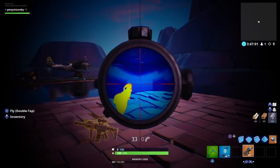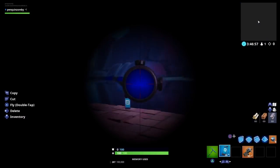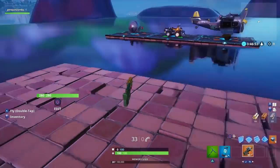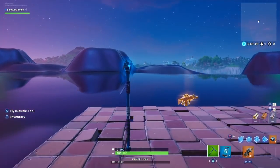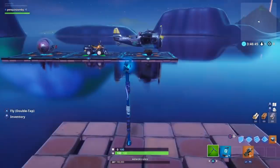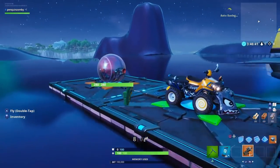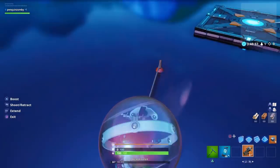Once you do this it'll glitch out your screen. You want to drop your thermal AR and don't pick it up ever again, otherwise it'll cancel out the glitch. Keep on switching weapons and it'll eventually transition out of the scope glitch, and then you're in the glitch. You can do whatever you want — go inside vehicles, shoot guns. I tested all the vehicles in here in case you want to check them out.